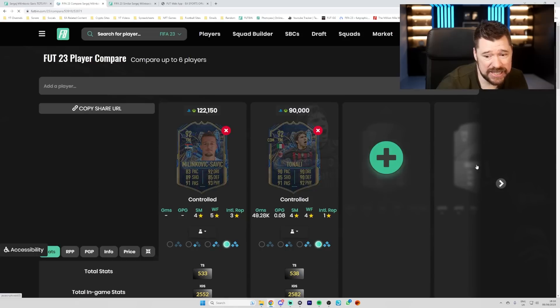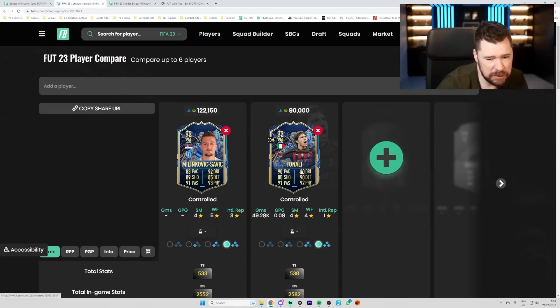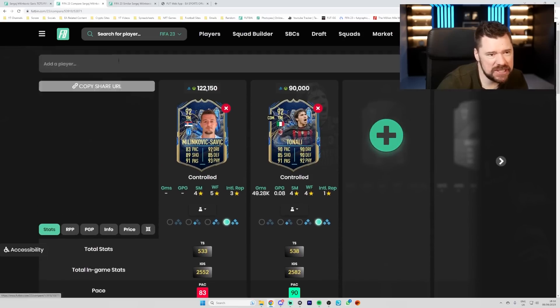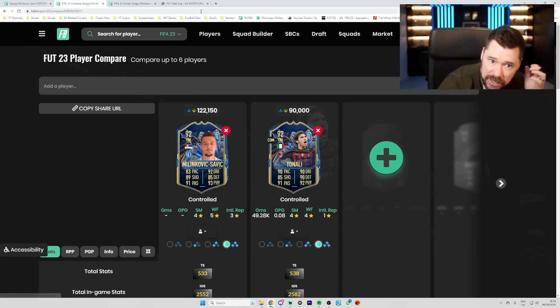Compared to Tonali who's 88k on the market — Tonali's got 4-4 work rates, incredibly similar stats, a bit more defending, a bit less shooting, way more pace, and way better links being Italian from Serie A. Which goes to show that maybe this SBC is slightly overpriced. The height from Milinkovic-Savage certainly pays a big dividend.